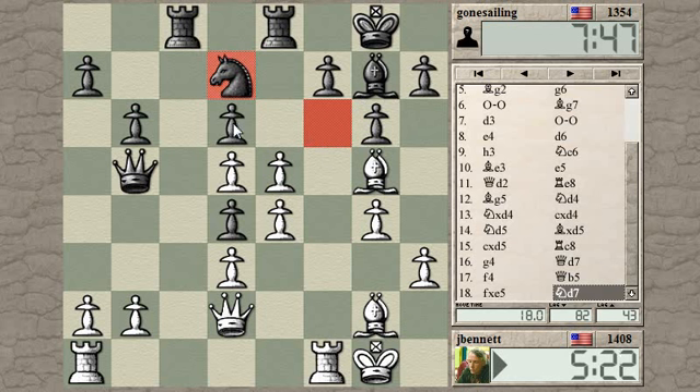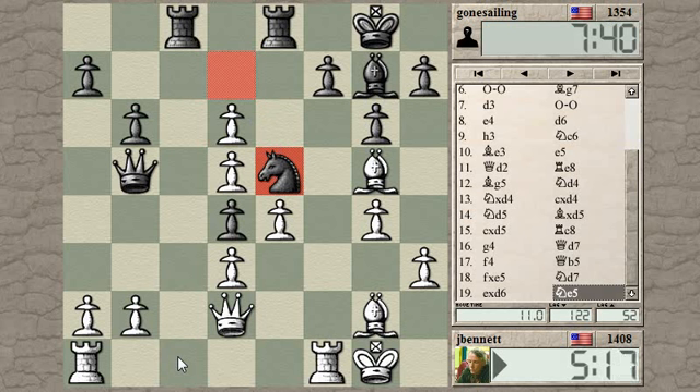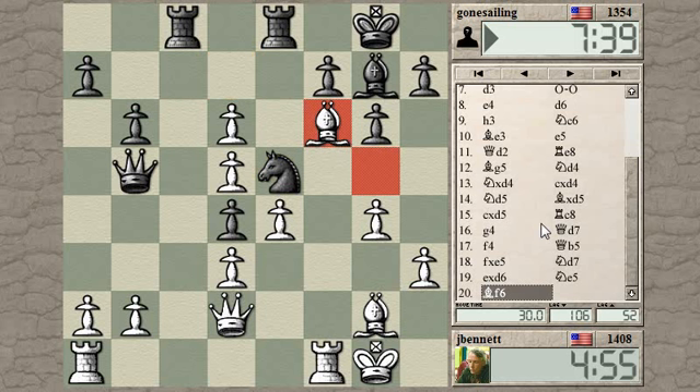I could take over on d6, just picking up another pawn and asking how he's going to continue. Now I could put a rook on the c-file and trade everything off — it should be a winning endgame with these extra pawns. If he takes here, I can play d7, forking his two knights, so he's not really threatening to take. Maybe I'll trade off a piece, hitting his knight — I think he's kind of forced to trade.